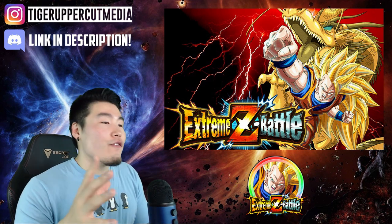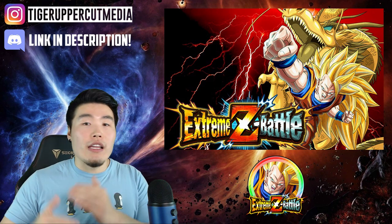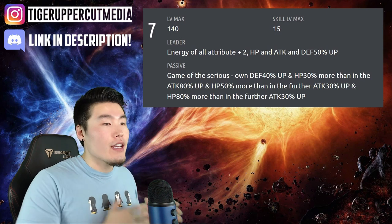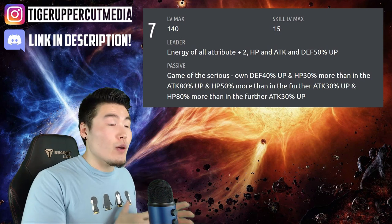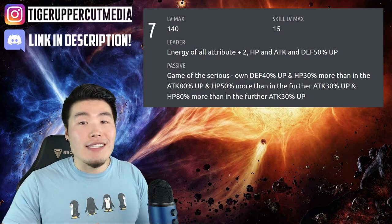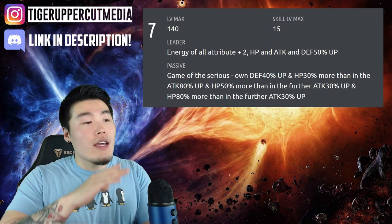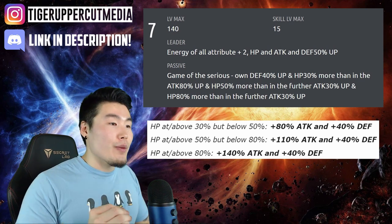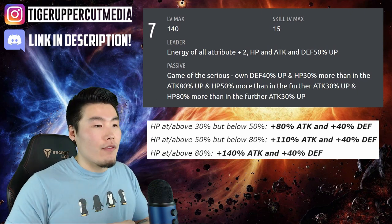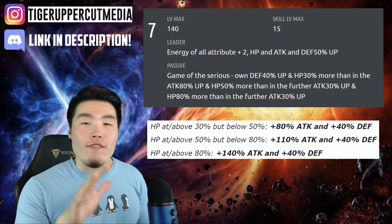Alright, number 3, the passive. There are a few parts to it, so stick with me — I promise it will all make sense by the end. Initially he will get 40% defense, and when his HP is above 30%, he will get attack up 80%. When HP is above 50%, he will get attack up 30%, and when HP is above 80%, he will get attack up another 30%. These attack buffs are cumulative, not isolated. So when HP is at or above 30% but below 50%, he has a total buff of 80% attack and 40% defense. When HP is at or above 50% but below 80%, the total attack buff is 110% and 40% defense.